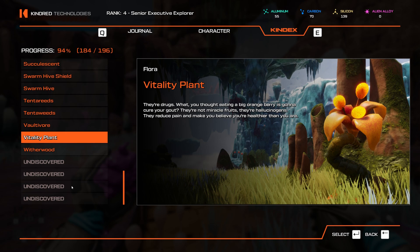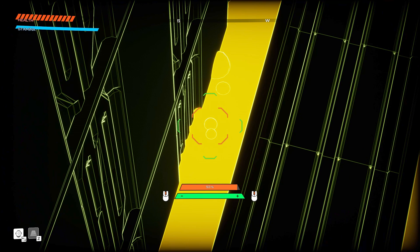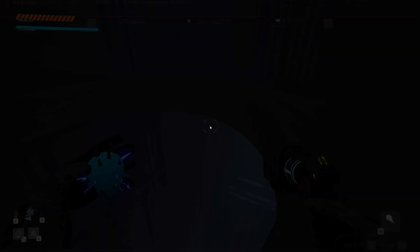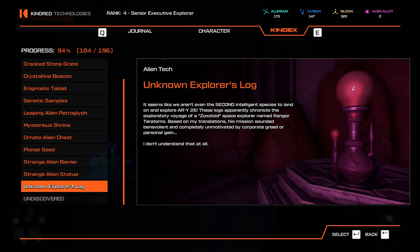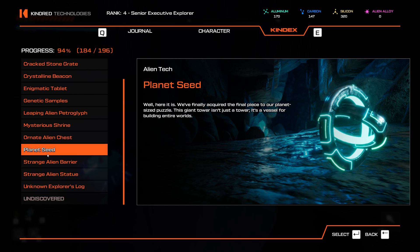Back in the laser area where we died once. I never scanned the Kyle-Z — boiling water stuff, single touch means instant death. Scanning it gives me another entry. There's still one point of interest I haven't found: a towering statue, shattered pod, and some alien tech. Coming across the planet seed description: 'This giant tower isn't just a tower — it's a vessel for building entire worlds.'